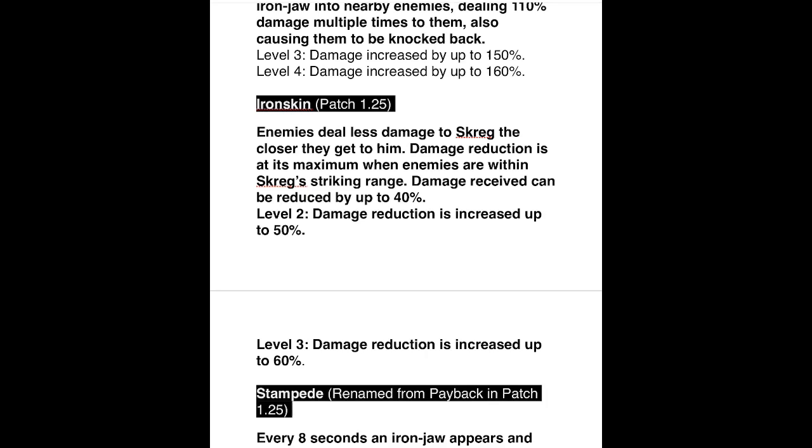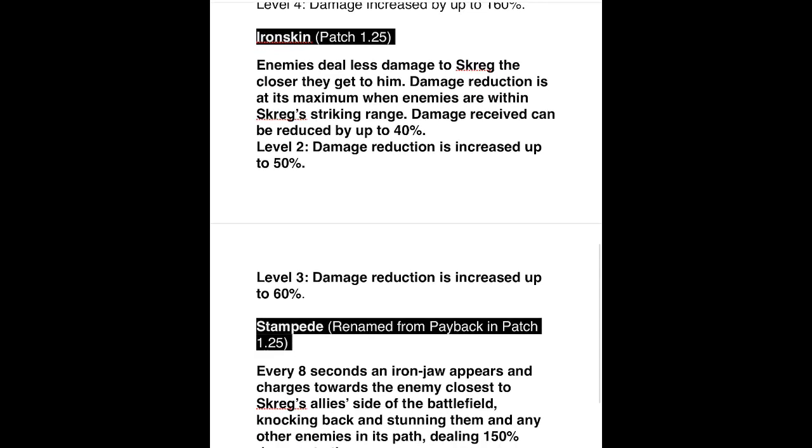Iron Skin is going to be the big survivability tool for Screg — because if you've ever used him, he dies really fast. Enemies deal less damage to Screg the closer they get to him, with damage reduction at its maximum within his striking range. At level one, damage received can be reduced up to 40 percent. Level two increases that to 50 percent, and level three to 60 percent.